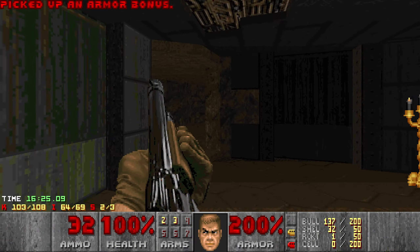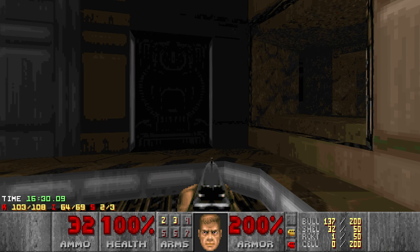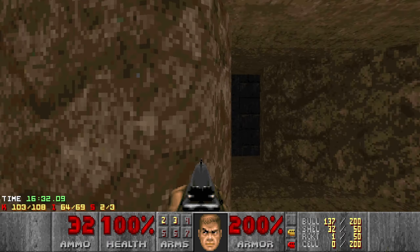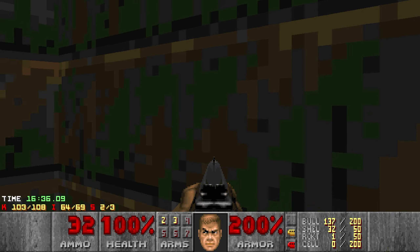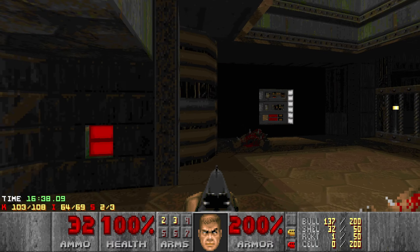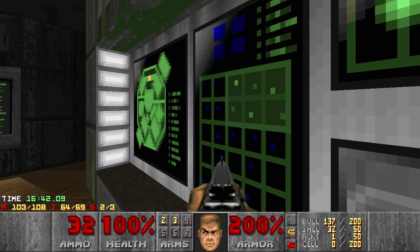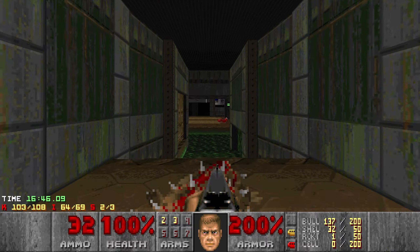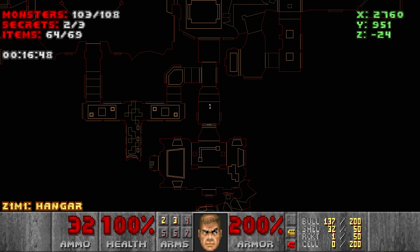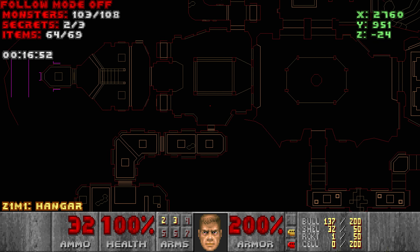Oh, hello there. They just wanted to make sure that Z1M3 was in the map 15 slot. And that way, if you use the secret exit, you end up at map 31. I did check — there is no super secret level. So that whole thing, Penultimate Evil, has been removed entirely.